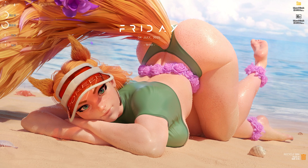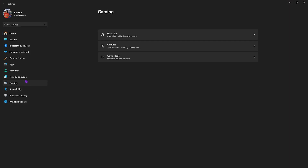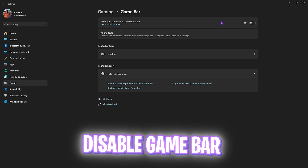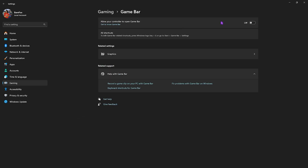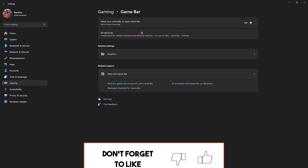Step number one is the best Windows settings. Simply search for Settings on your PC, go to Gaming, head over to Game Bar, and turn it off. Game Bar is an overlay service, and disabling it will help optimize the performance of your PC.